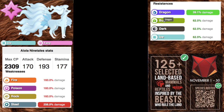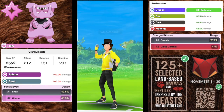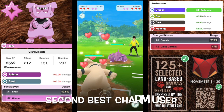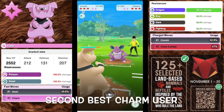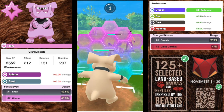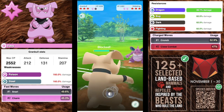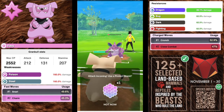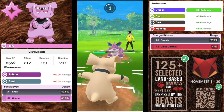Next we have Granbull, a pure fairy type Pokémon with an attack of 212, a defense of 131, and a stamina of 207. It's going to be weak to poison and steel, resisting dragon, bug, dark, and fighting. For the fast move you're going to want Charm, though you could switch it up and go Snarl.